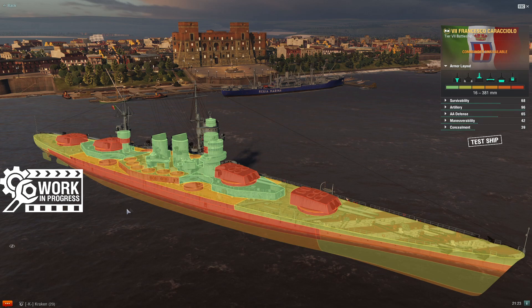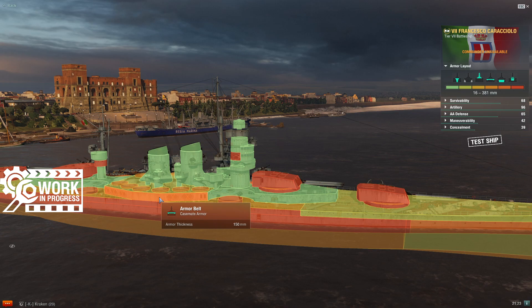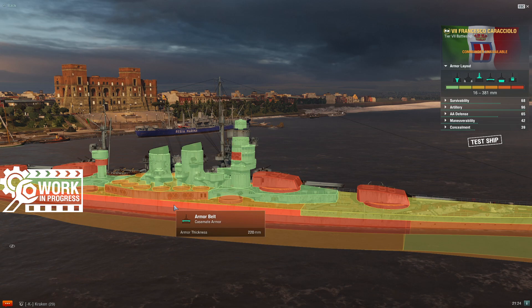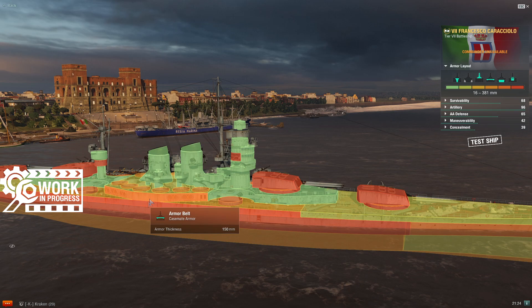Check out this 220mm casemate belt. You go from 300mm to 220mm to 150mm through here — this is crazy. This is going to bounce a lot. Heavy cruisers I'm used to being able to take AP and full pen through the casemate amidships — you really can't do that with this ship. It's going to bounce a lot of things off of these plates.